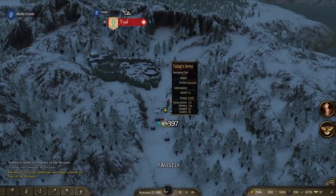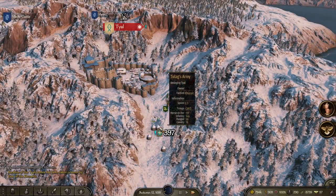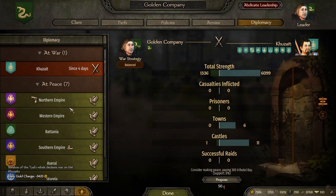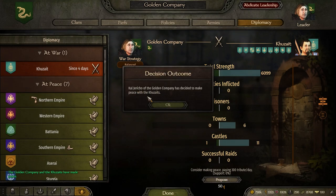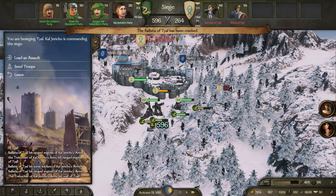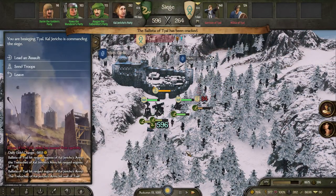Find yourself something to pass the time while you wait for the townsfolk to declare their independence. When that finally happens, make peace with the enemy kingdom even if you have to pay them a huge tribute, because during the actual siege you can afford no interruptions of any kind. And with all those prerequisites out of the way, it is finally time for siege trading to commence.